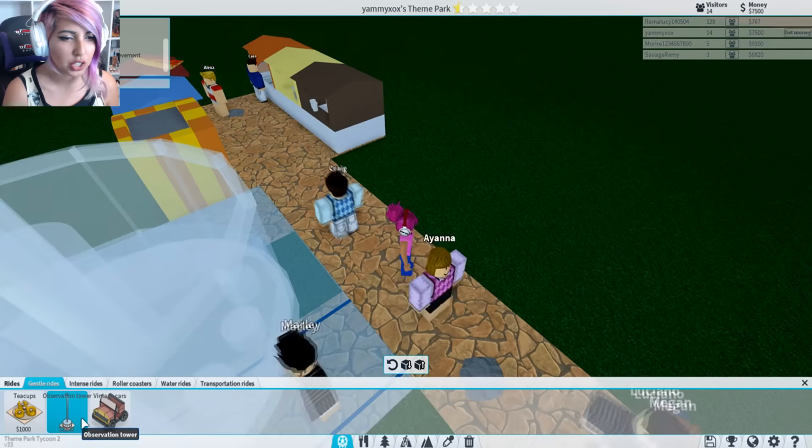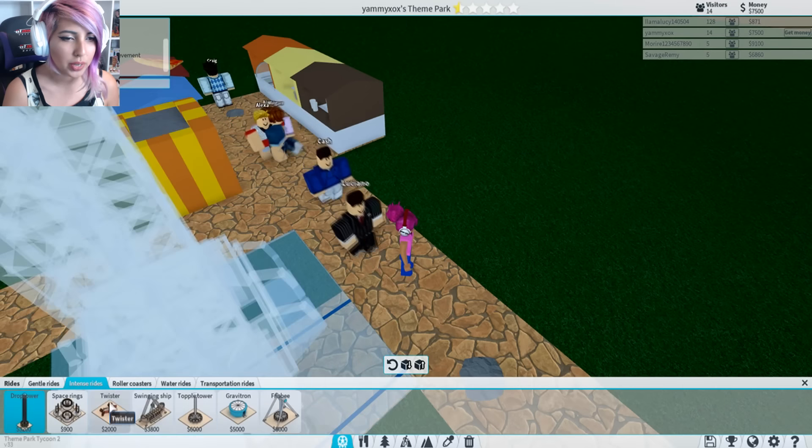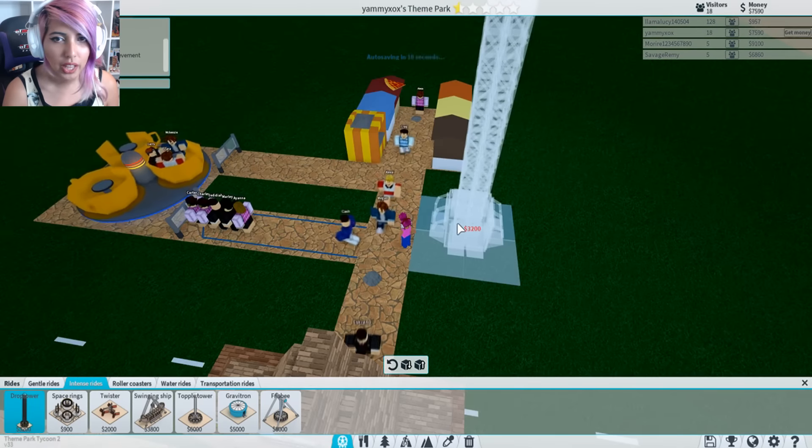What can we afford here? Observation tower? That's too much money, I don't know if we should do that. Cards? I don't know. Intense rides — drop tower? That sounds fun. Can we get this? I would like this.